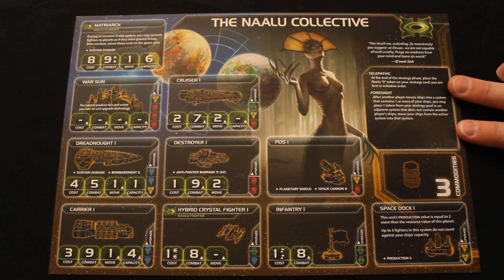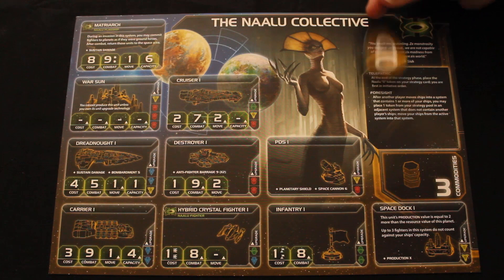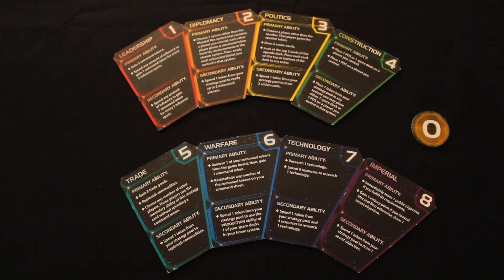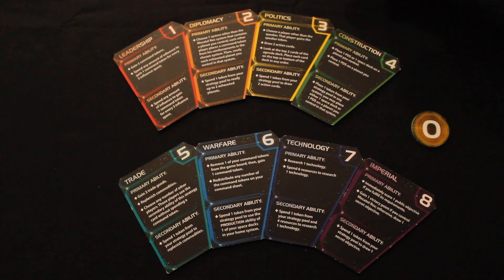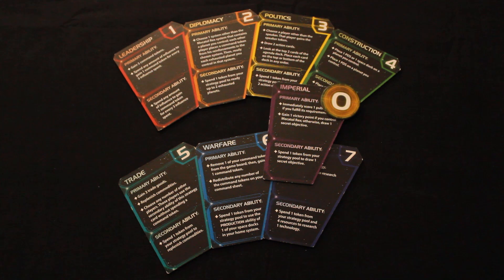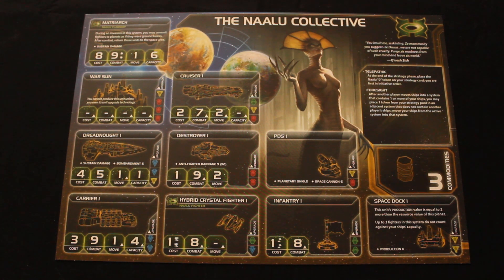The first Naalu special ability is Telepathic. At the end of the strategy phase, place the Naalu zero token on your strategy card — you are first in initiative order. Normally at the end of the game when there's a chase to 10 points, you'd want to take Leadership to go first. As the Naalu, you don't have to worry about the numbers on strategy cards because even if you took Imperial, you put that zero on top and you still go first.